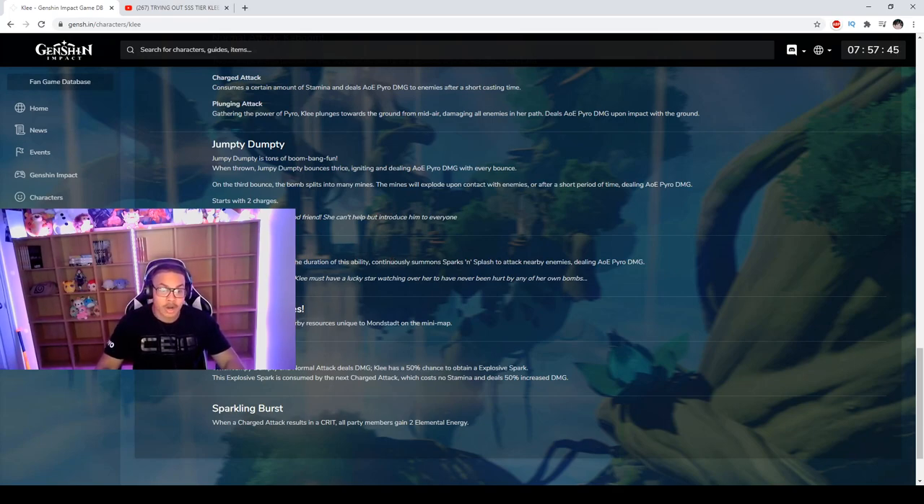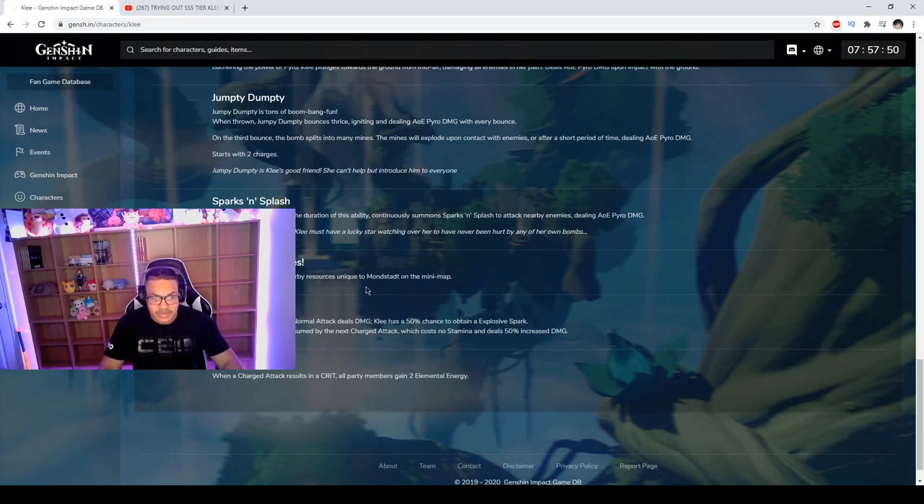Her ultimate continuously summons sparks and splashes to attack nearby enemies dealing AOE pyro damage — it's just pure destruction. She also has a passive giving a 50% chance to spawn a sparks and splash after throwing Jumpy Dumpty. You get a 50% chance on each Jumpy Dumpty thrown, which is kind of broken. They might nerf this character after they see what damage she can do.